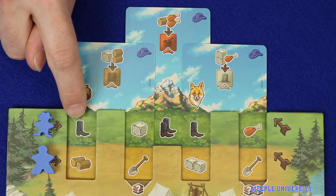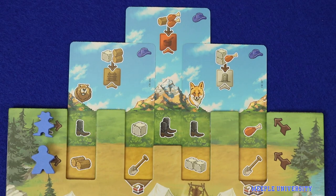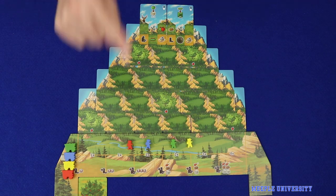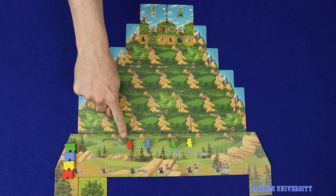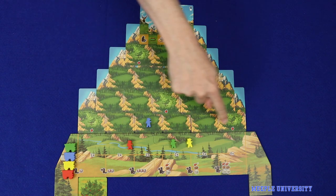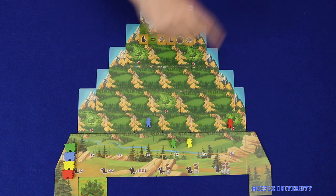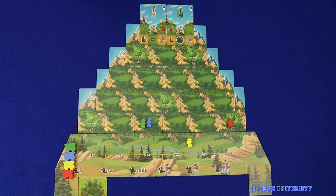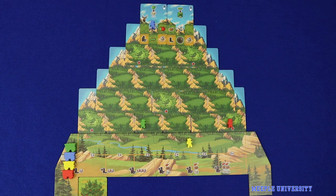The next action is movement, represented by the boot icon, and this can either be a single boot for one movement point or a double boot for two movement points. Movement points must be spent immediately and cannot be saved for later. They may be spent in one of two places: either moving frontiersmen up the mountain, or moving wagons along the wagon track. To move your frontiersmen, spend one movement point to move from wherever you're currently located to an adjacent card. All six of the bottom cards are considered adjacent to the bottom strip, but from that point forward you'll be limited to cards adjacent to the one you're on. Multiple frontier people can share the same card. Ultimately you'll be trying to move your way up to a face-up card, as claiming cards is one of your major ways of building up your points and pool of actions.